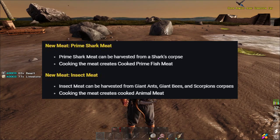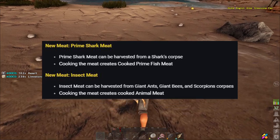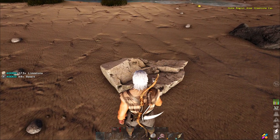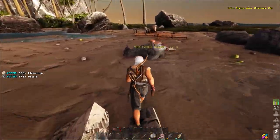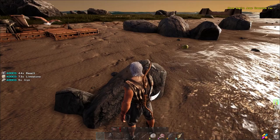A web shooter will produce silk if fed its favourite food, so if you want silk, tame yourself a bunch of spiders and get some insect meat. Prime shark meat comes from a shark corpse. Insect meat comes from ants, bees and scorpions — and interestingly, cooking it just creates cooked animal meat. So the insect meat doesn't have a distinct cooked form; it goes straight to animal meat.